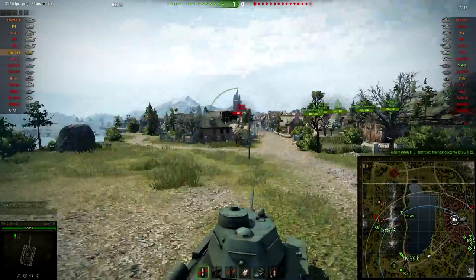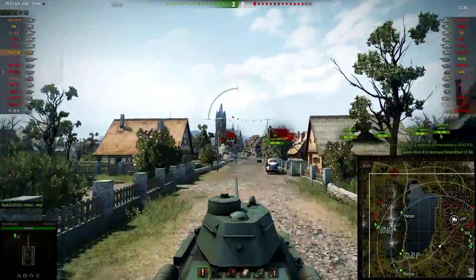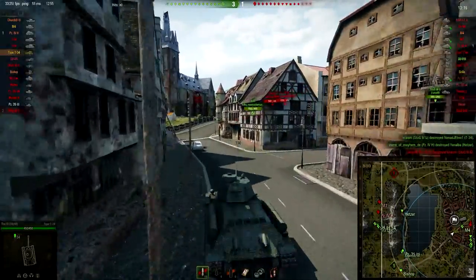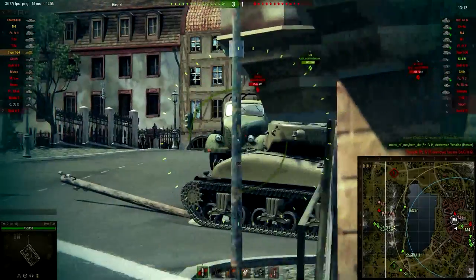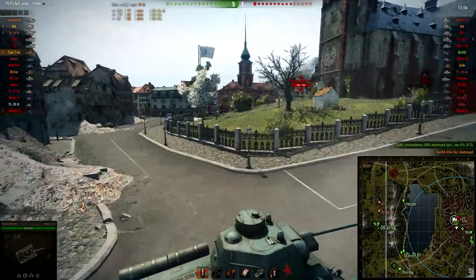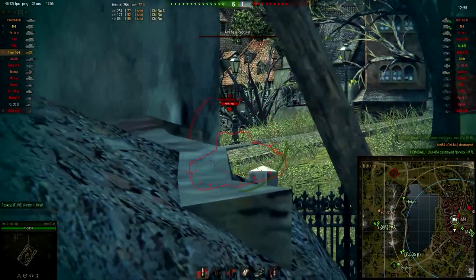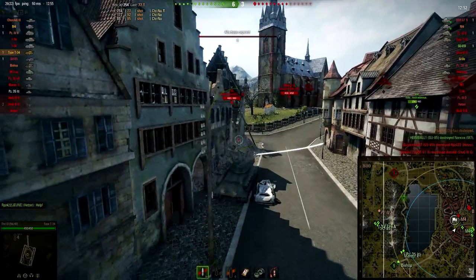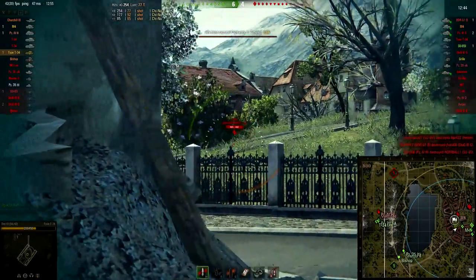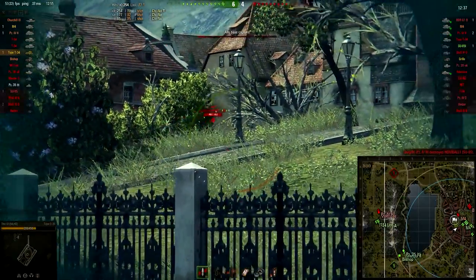I decided which Light Tank line to choose to complete my missions. I did not fancy playing lower tier Light Tanks, so I picked the Chinese line because they start off at Tier 6 and have the Tier 7 and 8 Light Tanks. I think that is a really good decision because I don't like playing the lower tiers that much. So that's why I am playing the Type T-34, and you can already see this is a beast of a tank. I just bought it yesterday and was playing almost all day long trying to get the 59-16, the Tier 6 Light Tank of the Chinese.